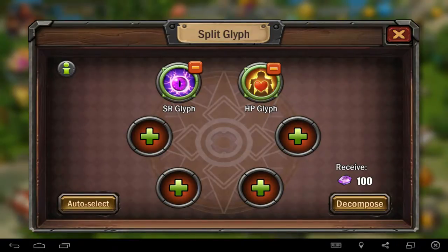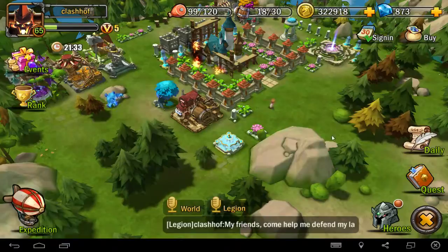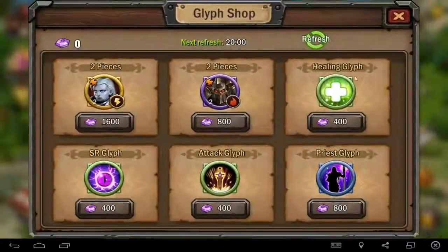You can decompose — or whatever you want to call it — and for each Gleep you get 50. So if you get enough Gleeps that you don't use, you can split them and then go into the Gleep shop.